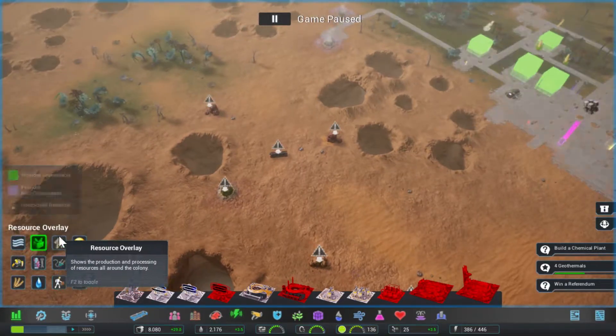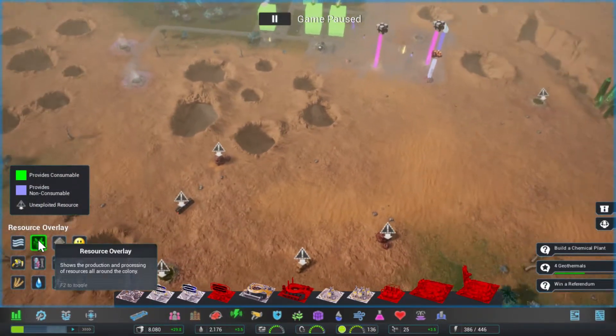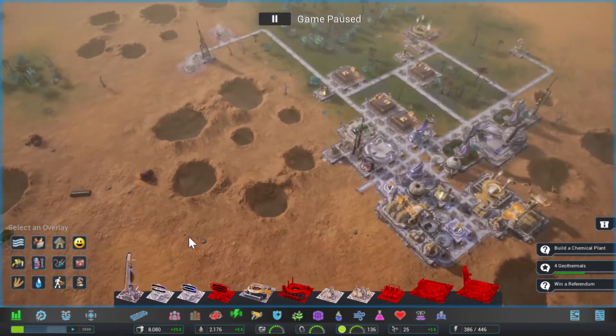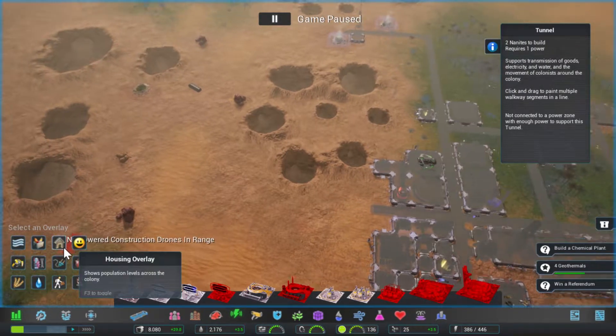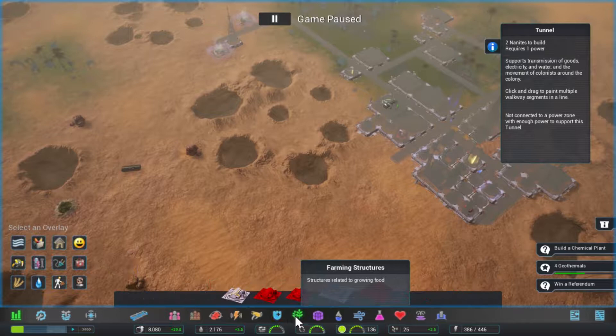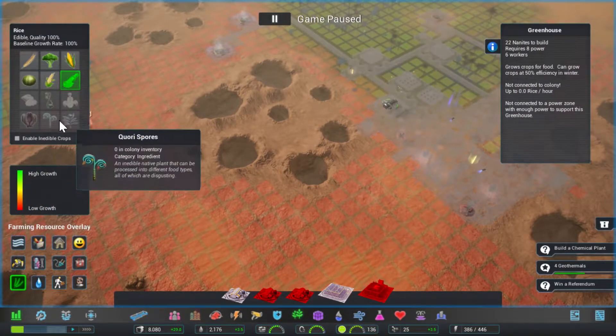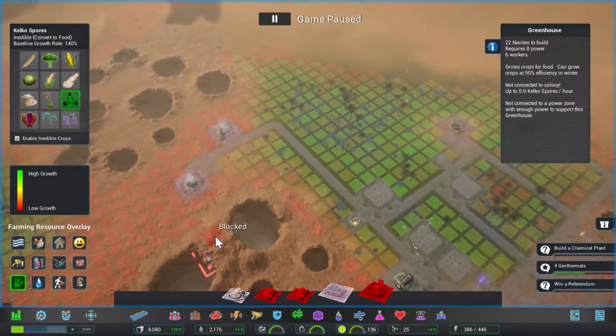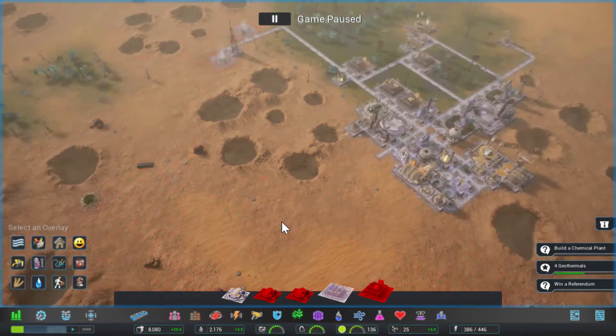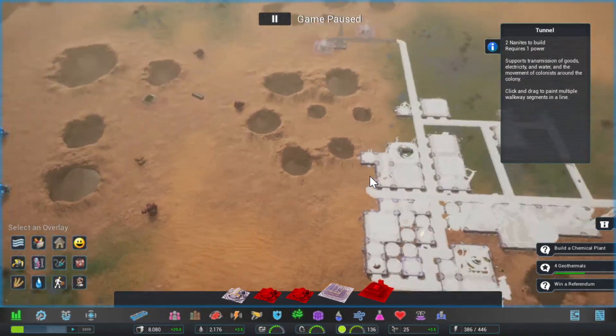I still need to get more iron ore. I need to get to the Kaiko sludge — we're at least researching it. Can we grow the Kaiko stuff? Kaiko spores will grow quite well here, actually. That's good.